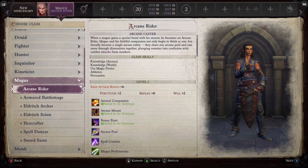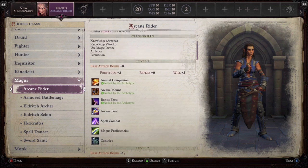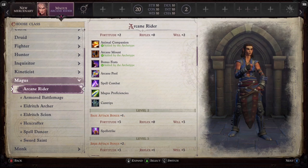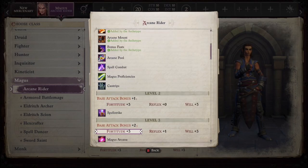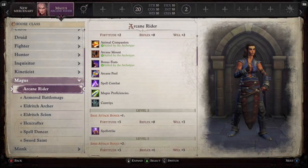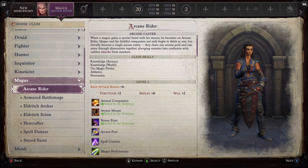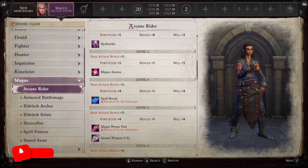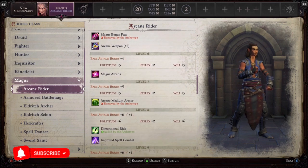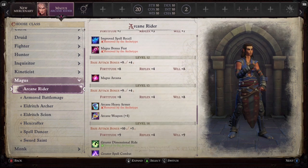There are a few really good builds to think about when doing a Magus: the Armored Battle Mage — fantastic — and the Sword Saint, possibly one of the strongest builds in the game. But what we're going to be focusing on is the Arcane Rider. I just love the idea of it. You get an animal companion and the ability to mount it from level one, which is really cool.